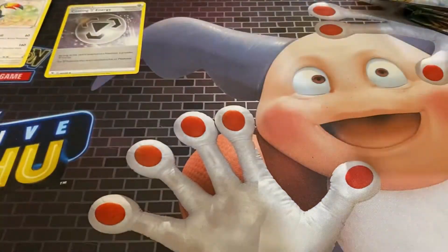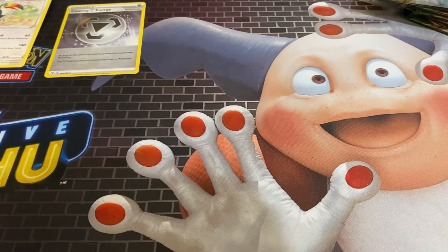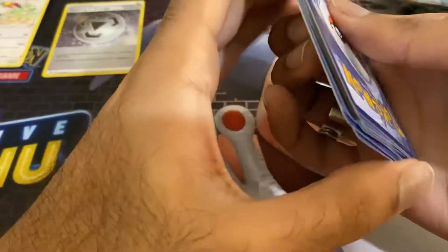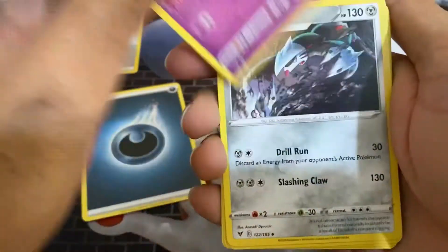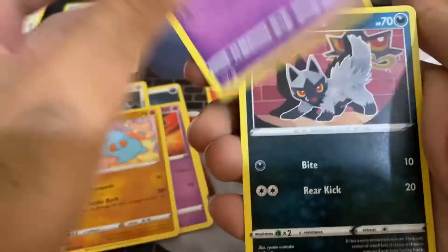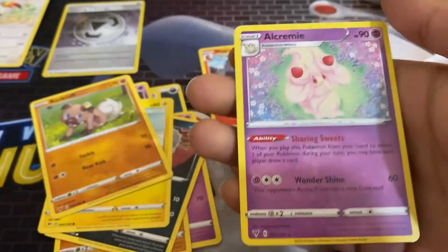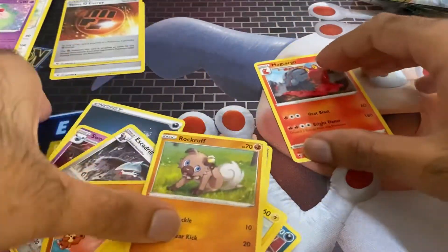Next pack. I think the main thing we want from this set is, of course, the big Pikachu. Dark Energy, Swoobat, Magargo, Famphi, Shuppit, Poochiena, Voltorb, Rockruff, and then we get Stone Energy, Alcremie, and Alcremie Non-hollow. Zero for two.